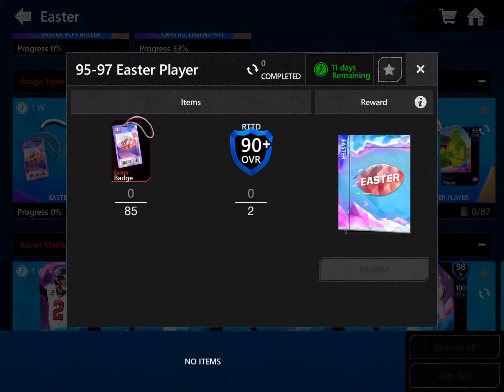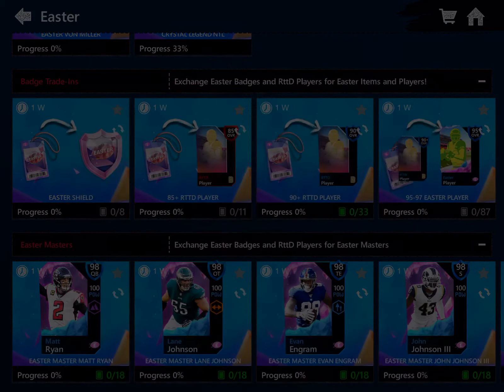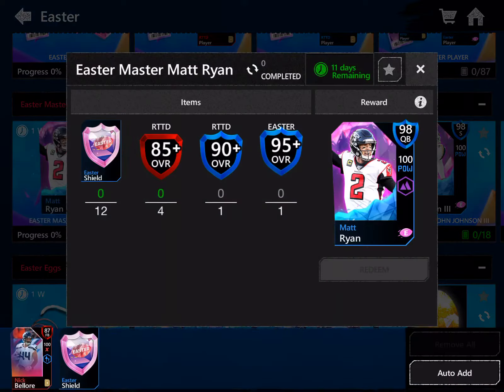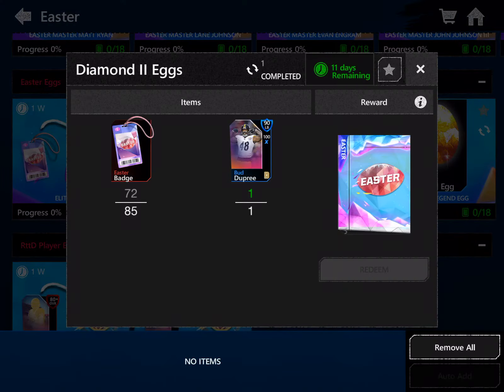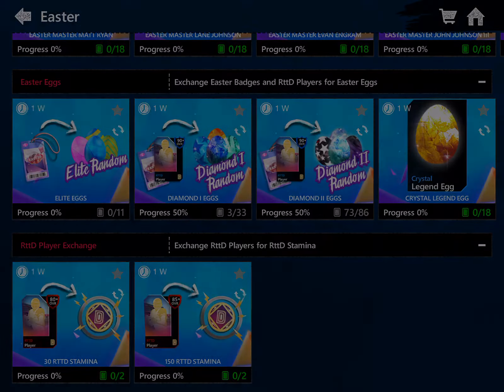Look at how hard the 85 baggers are. The 95, the 97 — you have to get two 90-pluses, which is like 600. It's like 600-plus 85 baggers. And if you want to get three of these, you have to get the 85 baggers anyway. So you might as well just put those 85 baggers in the Diamond 2 set.